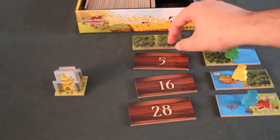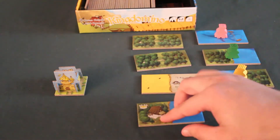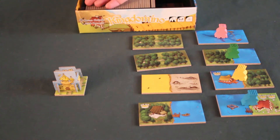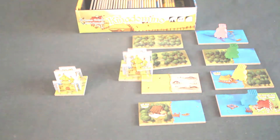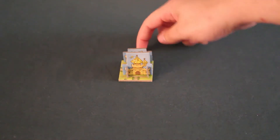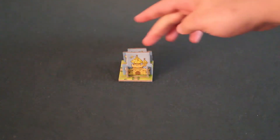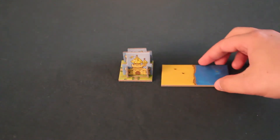We simply repeat this until all the dominoes have been used. When placing dominoes in our kingdom, there are certain placement rules to respect. First, the four sides around our castle are like jokers — we can put any kind of landscape adjacent to our castle, as it lets us start our kingdom.